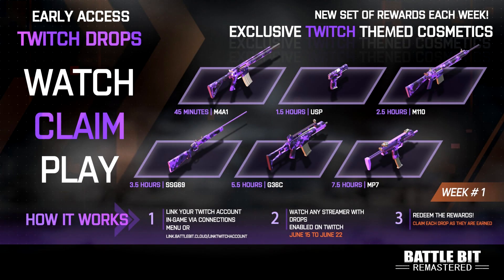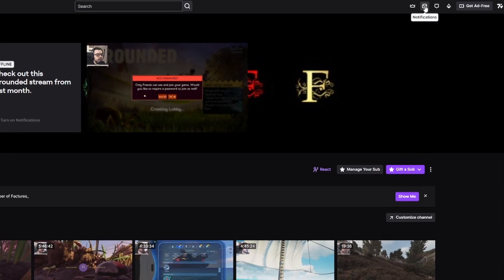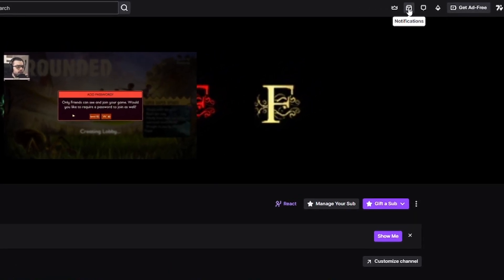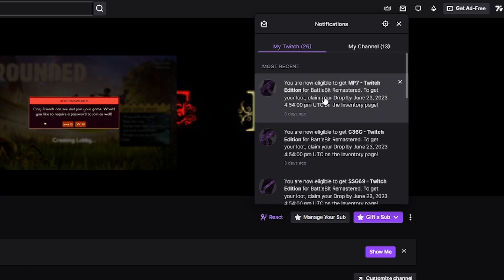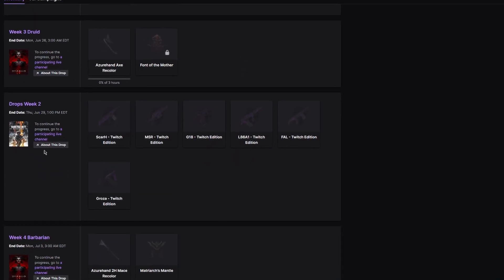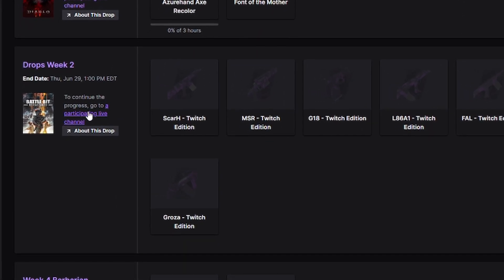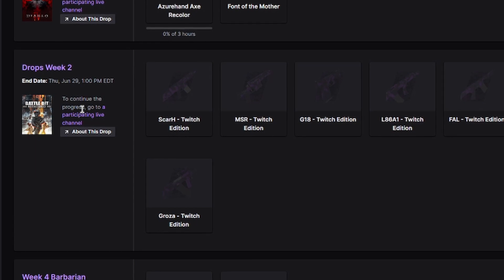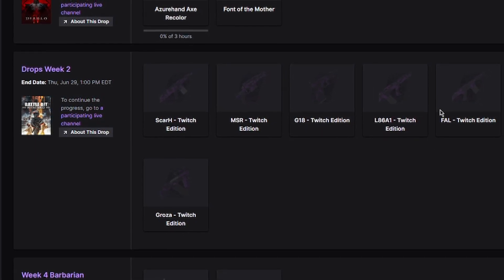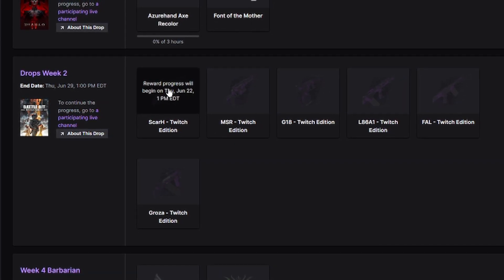Now I want to show you guys how you are going to link your account and where that will be. First, you're going to want to head to the notifications tab on your top right of your Twitch and head to where you've got your first notification that you received a drop. You'll see it says drops week one - or week two in my case since I've already gotten week one drops - and there you'll find an extension link to link your Twitch account to your BattleBit account.